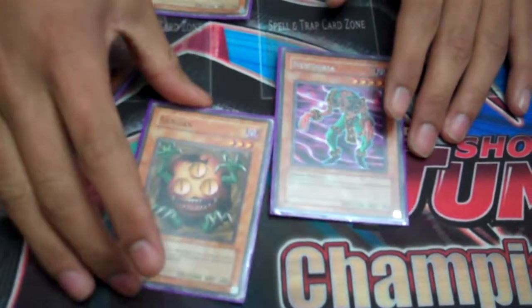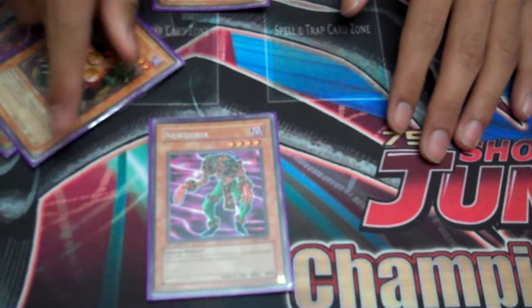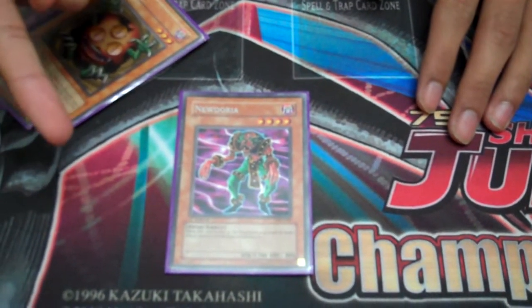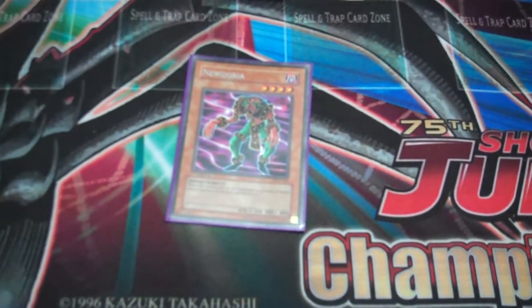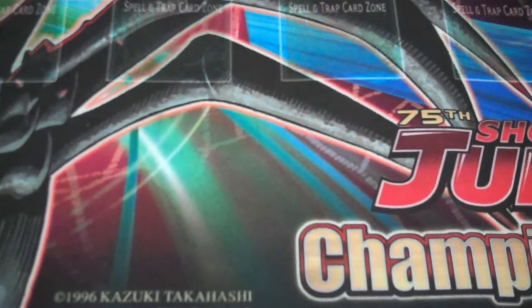Sangin — just a good card. I'm just going to probably suicide into your monster, and you're going to lose your Shien and you're going to cry, so that's why I run this. Those are basically the darks that I run.